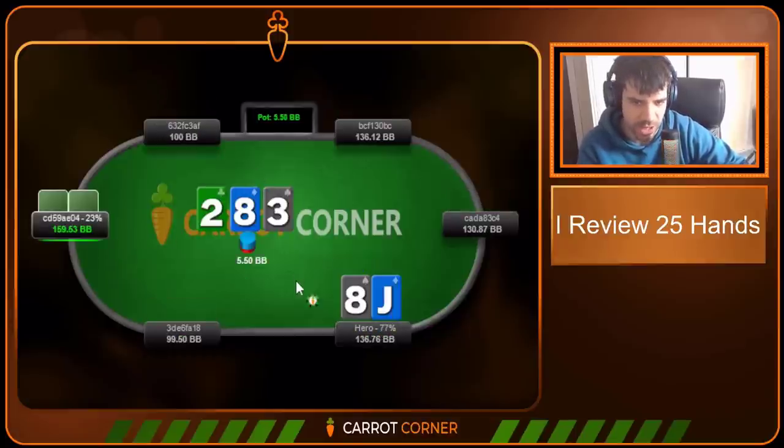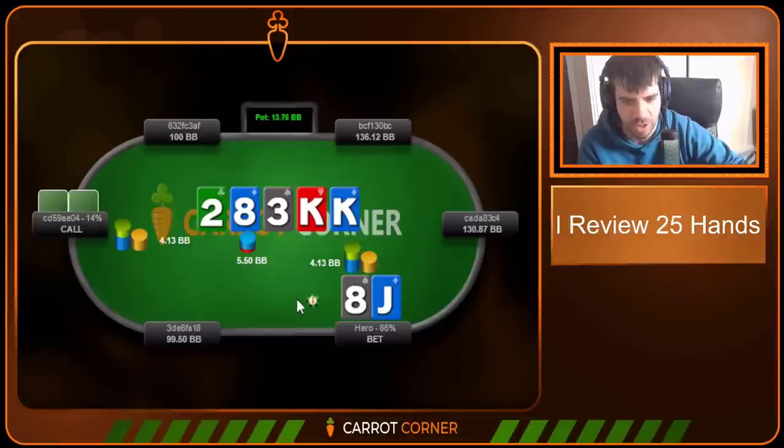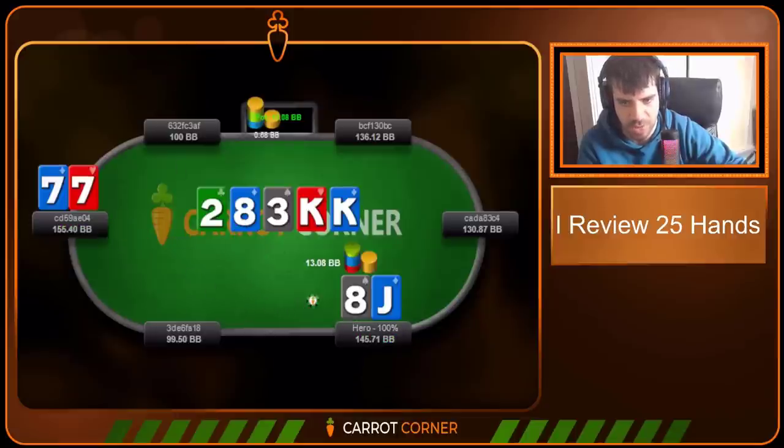Jack-Eight, we open the button, called by big blind. Eight-Three-Deuce — I use big bets or checks here. I'm a big fan of checking weak top pair in pools like this. King turn, we check back again — villain's range is a bit polarized after the king comes, they're not going to have connectivity with Eight-Three-Deuce very often. Most of their hands are air or a king, so checking back makes a lot of sense. On the river, mandatory value bet — we get paid off by Pocket Sevens and ship a nice pot. Interestingly, I think villain should be block-betting the river pretty frequently — we have so many low pairs and ace-high on that node that many have to call a block bet.